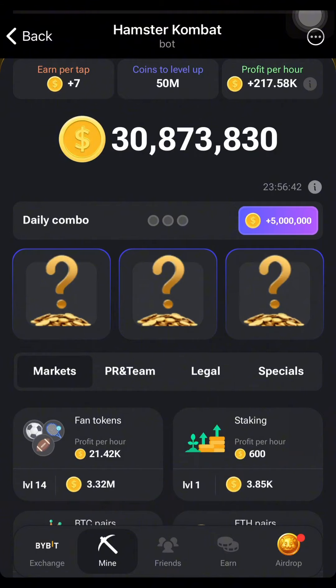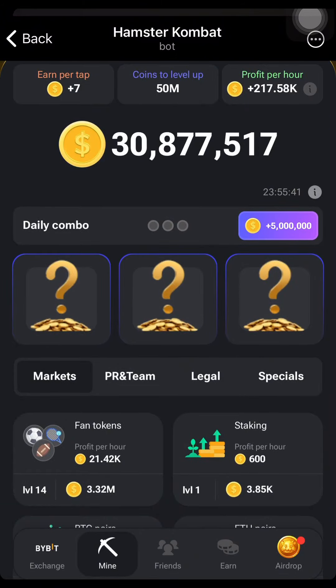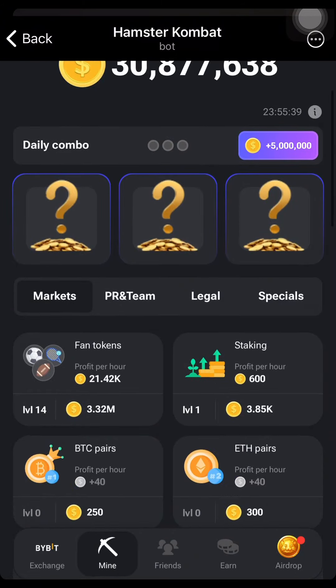We are going to start — our first card is under Market, second card will be under Legal, and third card is under Specials. The first card we are going to buy is the Staking card under Market.